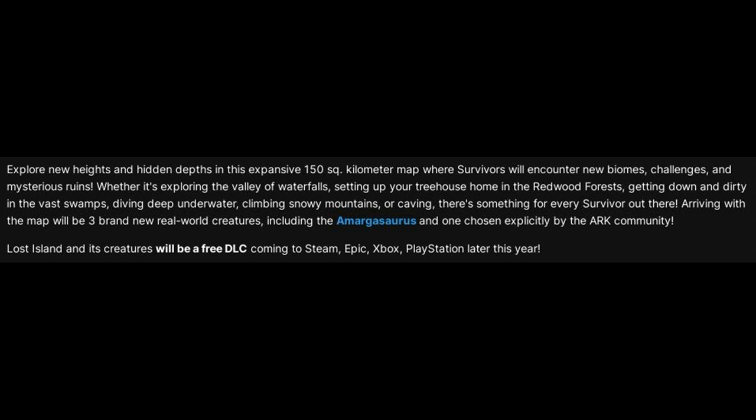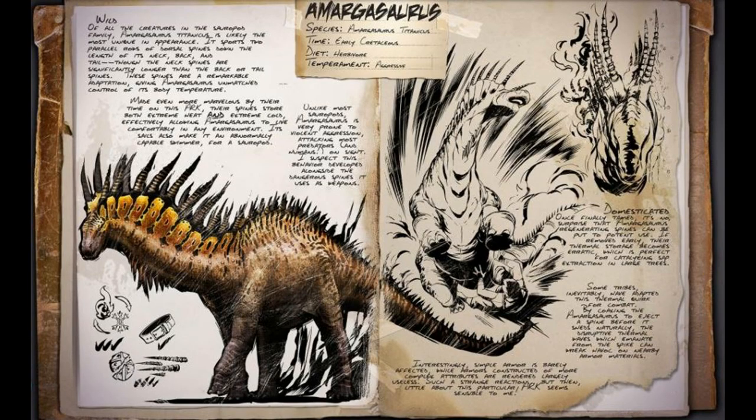Arriving with the map will be three brand new real-world creatures, including the Amargasaurus and one chosen explicitly by the ARK community. Lost Island and its creatures will be a free DLC coming to Steam, Epic Games, Xbox, and PlayStation later this year. Introducing everyone's favorite spiny sauropod — the aggressive Amargasaurus.